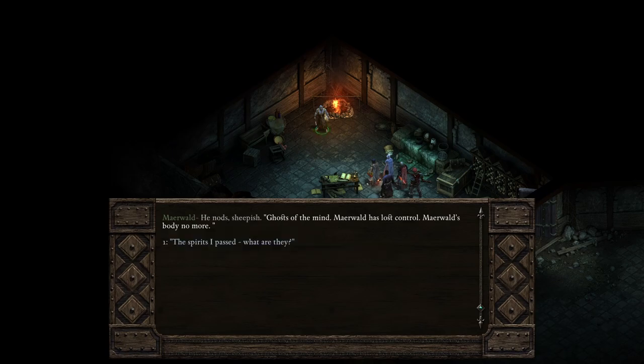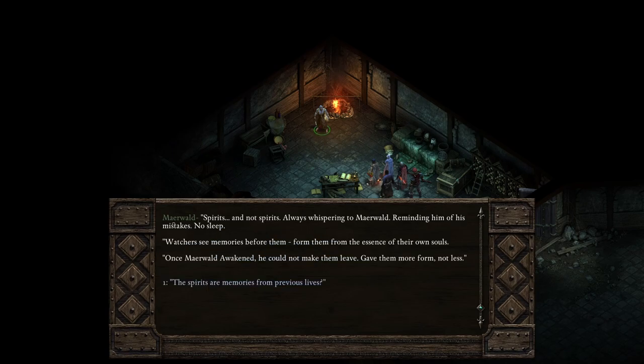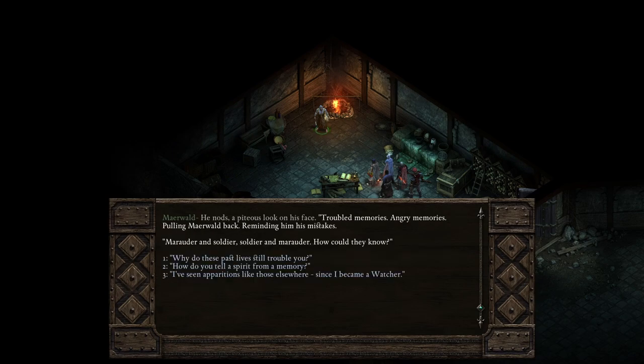'How could a simple awakening have driven you to this? You mean you remember your past lives?' 'Something reminds — memories stirred. Memories before birth, other bodies, other times. Memory, personality, identity — any might resurface, or all. And I seem to be having a conversation with several of them right now. Ghosts of the mind. Merwald has lost control — Merwald's body no more.' The spirits I passed — what are they? 'Spirits — and not spirits always. Whispering to Merwald, reminding him of his mistakes. Watchers see memories before them, form them from the essence of their own souls. Once Merwald awakened, he could not make them leave — gave them more form, not less. The spirits are memories from previous lives — troubled, angry memories. Marauder and soldier, soldier and marauder.'